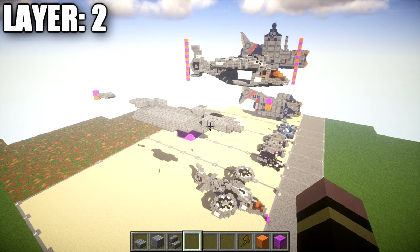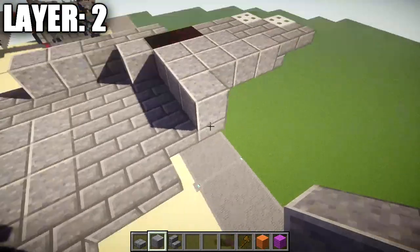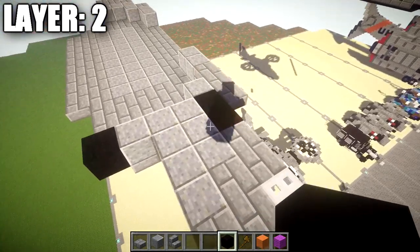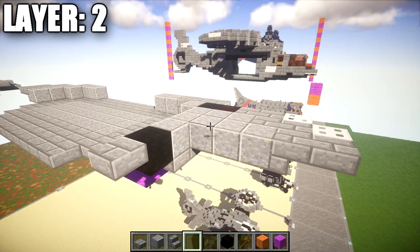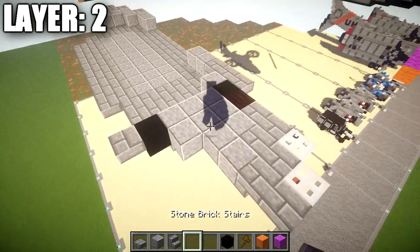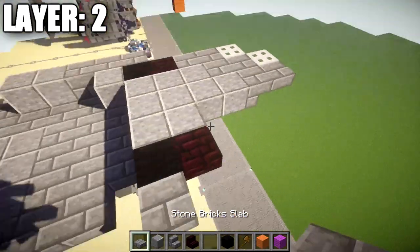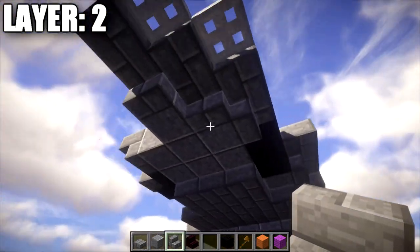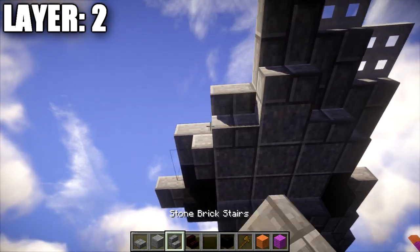Moving on to layer two. Place down a row of three polished andesite on top of the three stone brick top slabs. Then place a black wool block on the side of the polished andesite, followed by a stone brick top slab coming off that black wool block. After that, place another row of three polished andesite going toward the front, then a nether brick upside-down stair on both sides after the black wool block, followed by a row of three polished andesite and a stone brick upside-down stair on both sides.